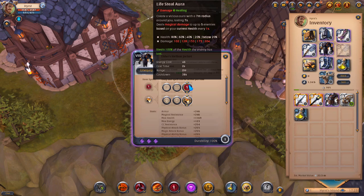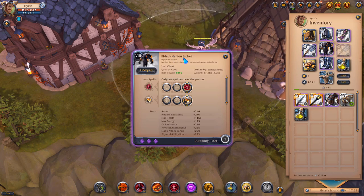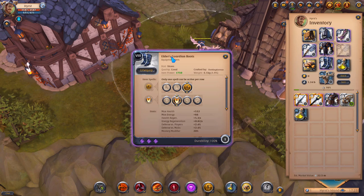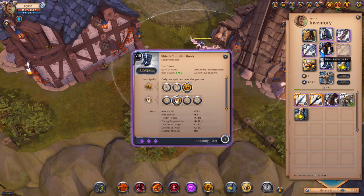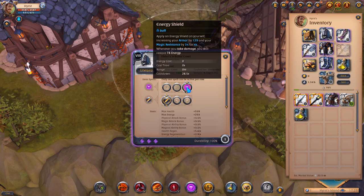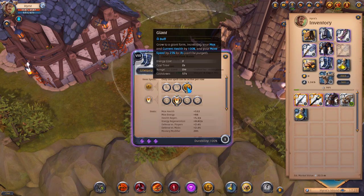I'm using the Hellion Jacket with the Lifesteal Aura to get my health back if I would be too low. This jacket will be very useful while doing group dungeons solo. I'm using Guardian Boots with the Giant skill, because if you wouldn't have your Scholar Coal for magic resistance or armor, or if you wouldn't have your Hellion Jacket to get back your health from mobs, there are always Guardian Boots so you will live longer.